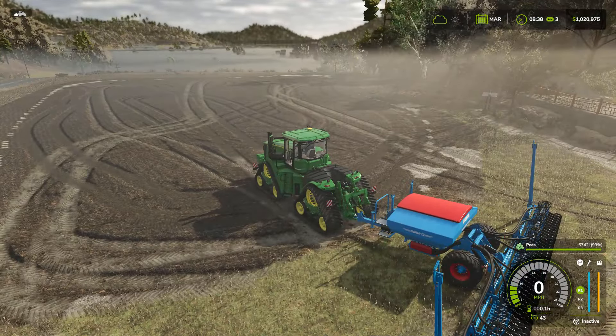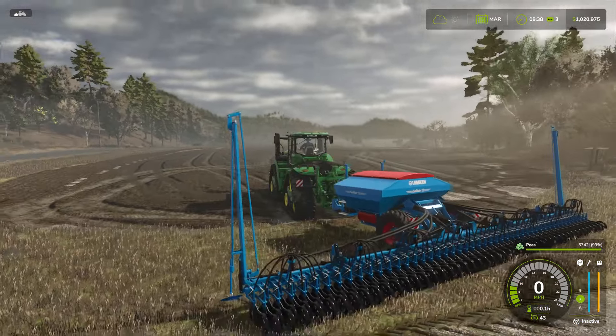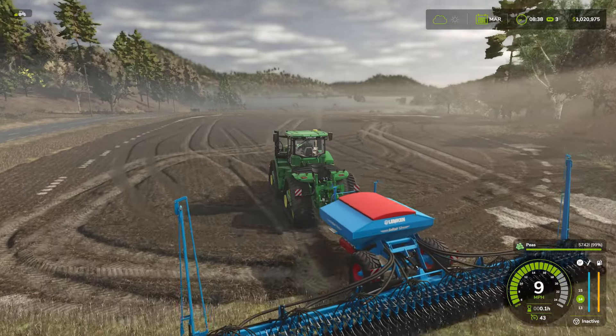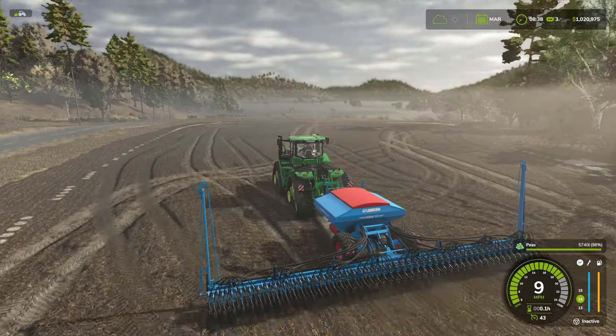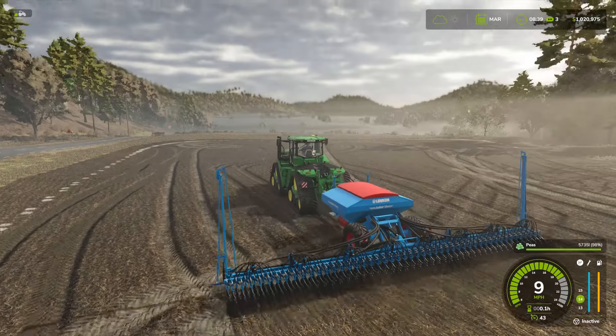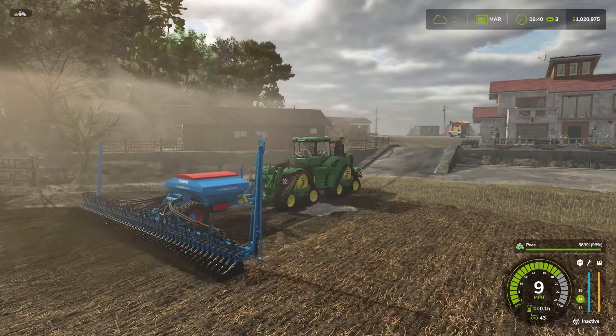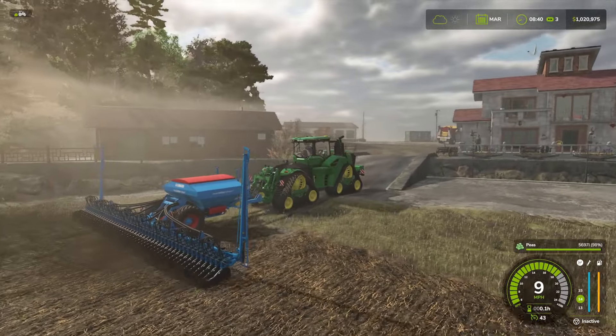We're going to plant the peas over this next month and we'll add more fertilizer. For now, we have the seeder set on peas and we're going to plant them. You can plant peas with any regular seeder — just like so. And that is our peas planted.